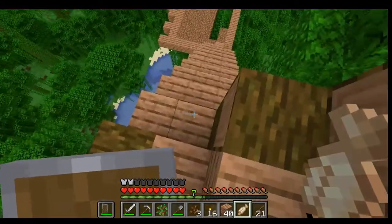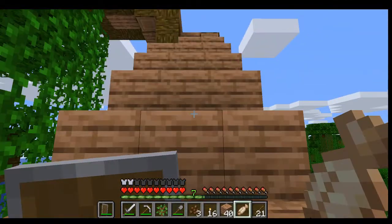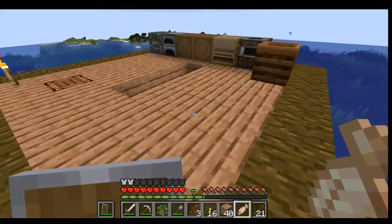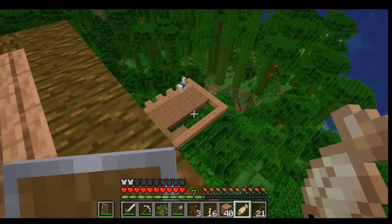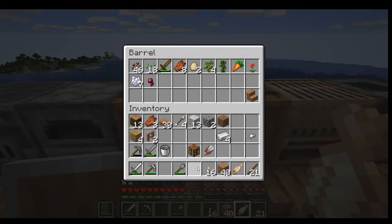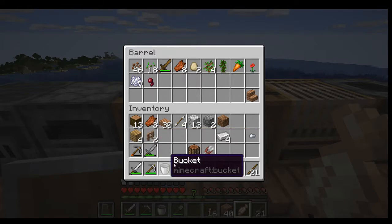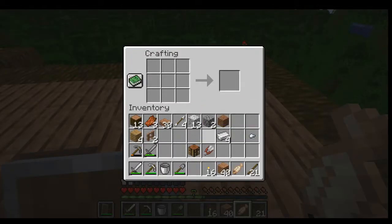I gotta do something with this bridge. I wanted to go with like a rope bridge type thing but I don't think that's going to work. Don't tell anybody, but when it comes to design, I'm not the most artistically inclined in Minecraft. I mean, I'm really good at following directions, so if I find a really good tutorial I'm usually pretty good at figuring my way through things. That's not the worst thing that could possibly happen. I have my bucket for some water, so I need to get that.